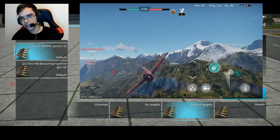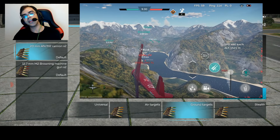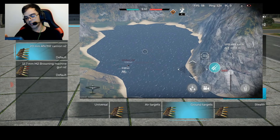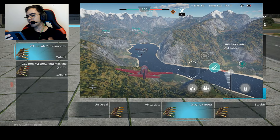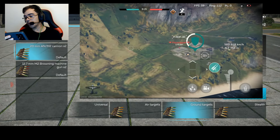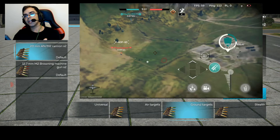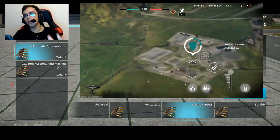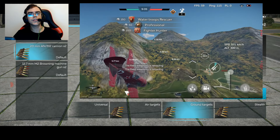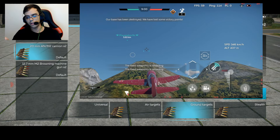Ground Targets — use this one only to destroy ground targets like tanks, artillery, and air defenses. As you can see, this belt is composed of the Armor Piercing Tracer Shell, High Explosive Fragmentation Incendiary Shell, and the Practice Shell. The Practice Shell is like a standard bullet — same as the ball, it's just full metal, nothing else. No chemicals, no incendiary, no tracers, nothing.